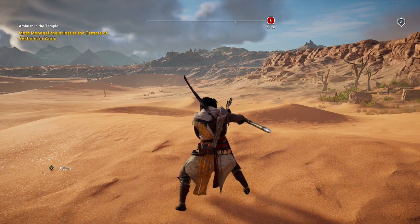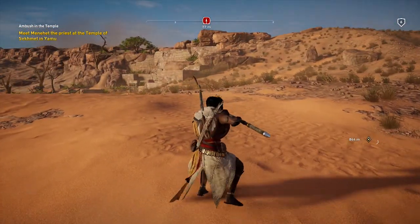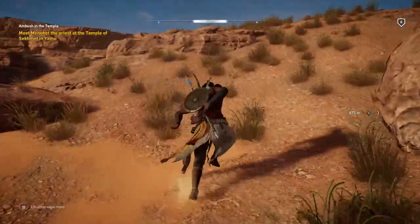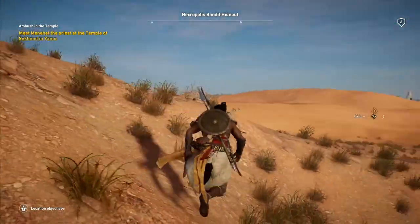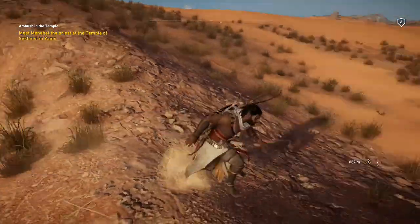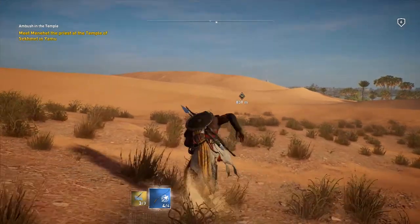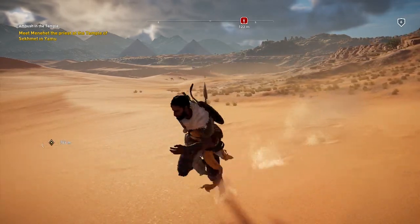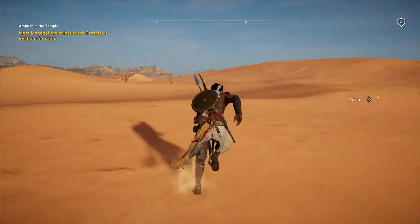Hello everybody and welcome back to Assassin's Creed Origins, where I've messed with the graphic settings a bit and it seems a bit smoother. I could be wrong. There's a bandit camp over here. We're kind of stuck in shield mode. I had to restart the game to change the graphics, and there is an actual sandstorm coming.